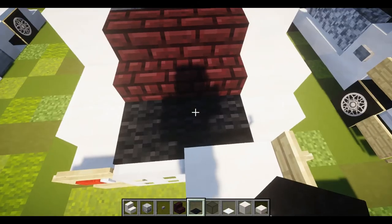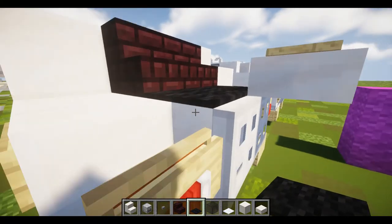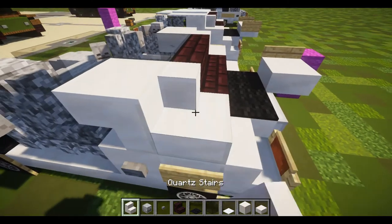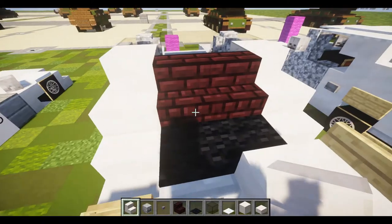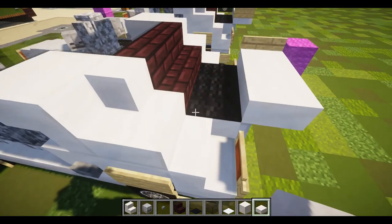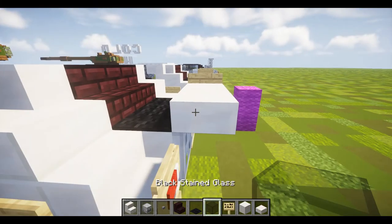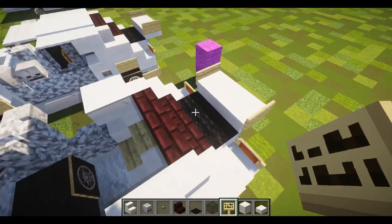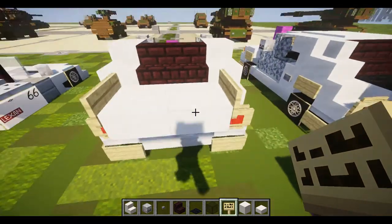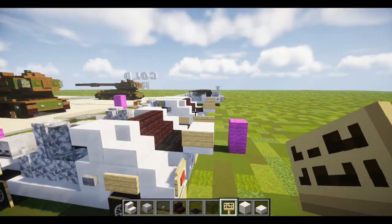Place two black carpets on top of the two smooth quartz — I believe these represent some sort of ventilation. Also take a quartz stair and place it as a corner stair up to the side of the nether brick. Lastly, place two smooth quartz slabs on top of the iron trapdoors in the back, and to either side place a birch sign for the spoiler. The spoiler isn't strictly necessary — some versions have them, some don't — but I think it just looks better because spoilers make everything look better.